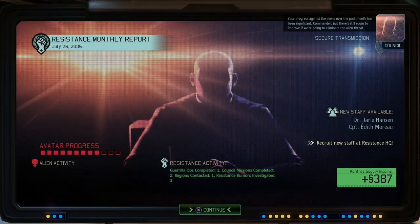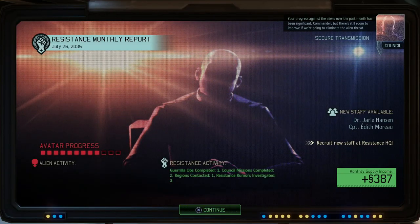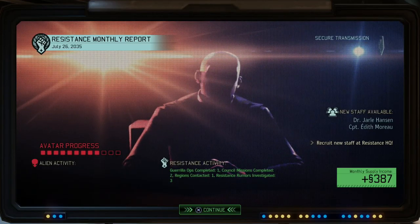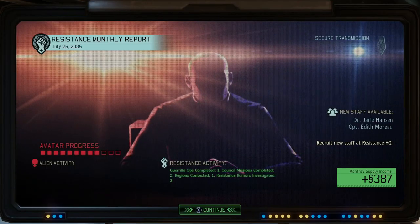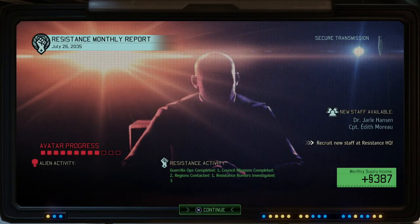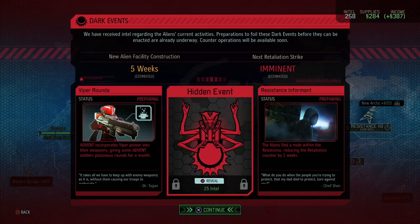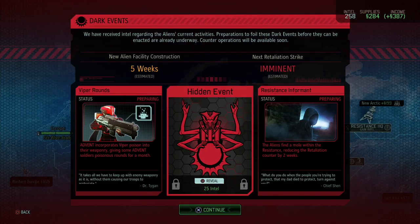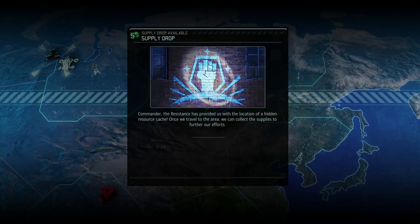That's the supply drop already. Your progress against the aliens over the past month has been significant, Commander, but there is still room to improve. Why is there room to improve — we completed every mission, got our guerilla operations completed, two cancel missions, one region contacted, and three rumors investigated. The Viper round is getting really, really close and the next retaliation strike is imminent. There's a hidden event — do I want to waste a bit of intel to check that out? I'm gonna have to wait. Let's continue.